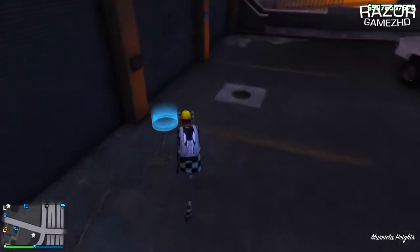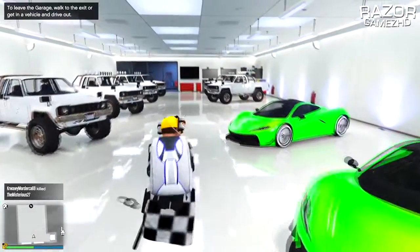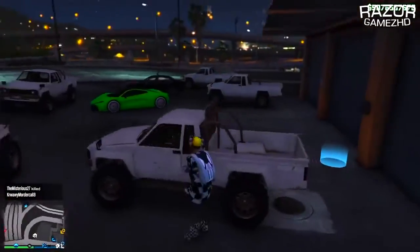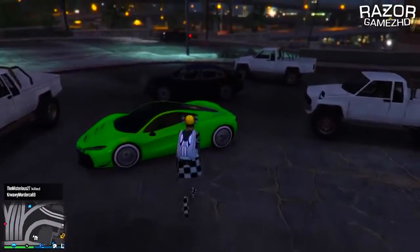You can then sell all the duplicated vehicles. I would recommend duplicating a lowrider, as you will earn the most money throughout this glitch. If you enjoyed today's video, be sure to drop a like, and check out my friend's channel that helped me record this glitch — I'll link his channel in the description. Thanks for watching, and I'll see you guys in my next video.